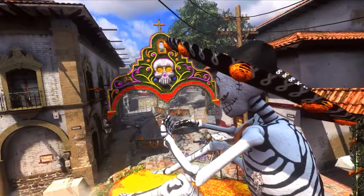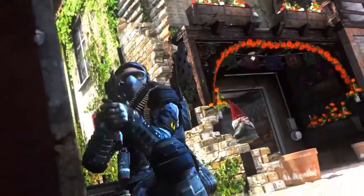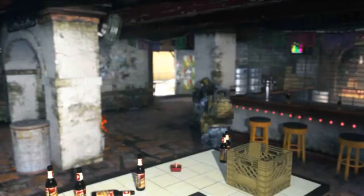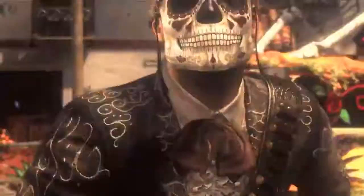It's got like the ancient Egyptian stuff. This next map is set in like the Dia de los Muertos, which is the Day of the Dead for Mexico and stuff like that. This map looks pretty bright and cool, set in like a Mexican city, I guess you could say.